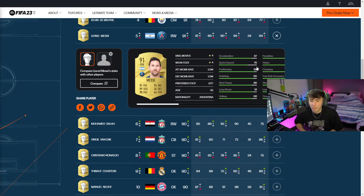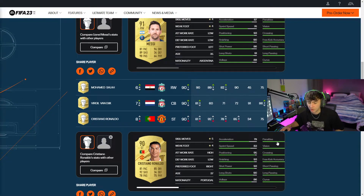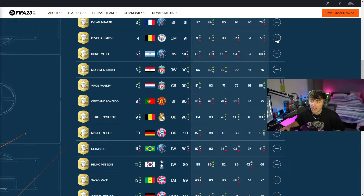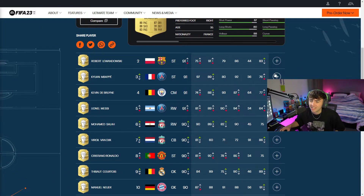We've got Lionel Messi: 81 pace, 94 dribbling, 89 shooting and 90 passing. Messi still looks like he's got a very usable card compared to Ronaldo. All Ronaldo really seems to have going for him right now is that shooting and his 5-star skills. Looking at Messi's card compared to Ronaldo's, Messi has got three stats up in the 90s while Ronaldo's only got one 90-stat with the next being 85. Messi looks like he'll be a very usable player. Then we've got Kevin De Bruyne with 87 dribbling, 88 passing, 93 pace and 77 physical, 4-star, 5-star weak foot with a high, high work rate. De Bruyne is going to be an absolute menace this year.